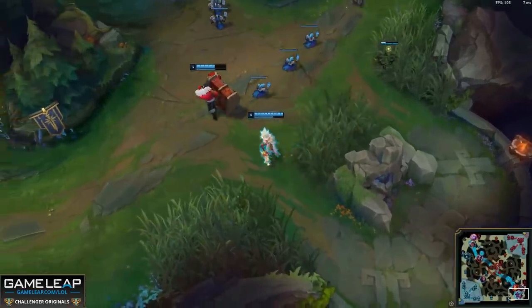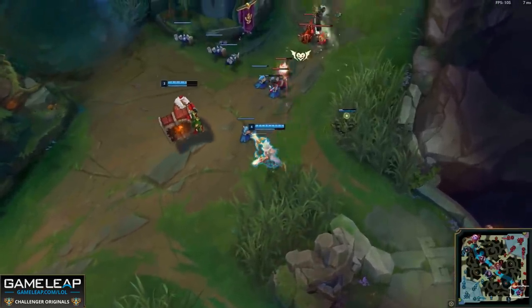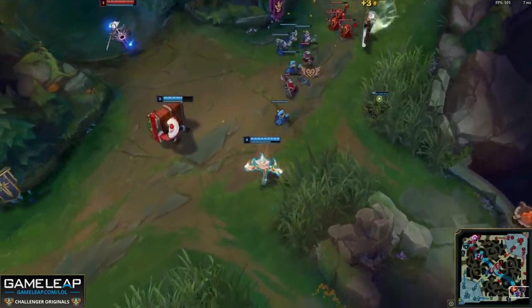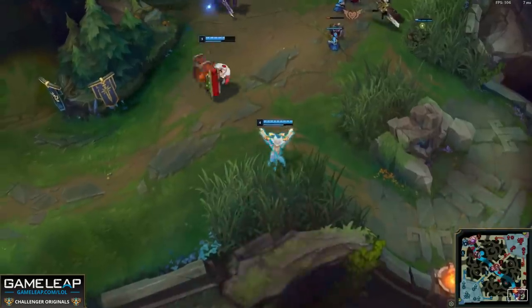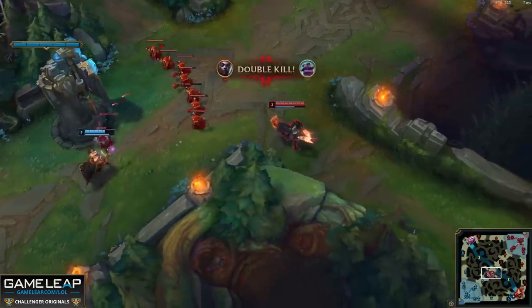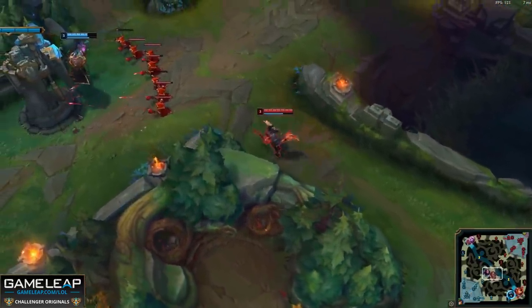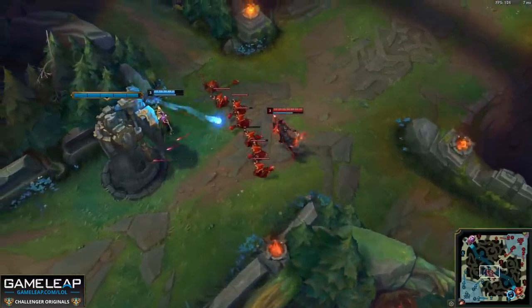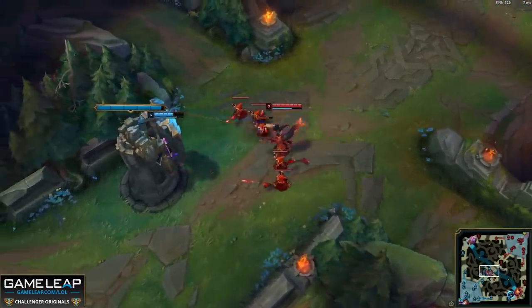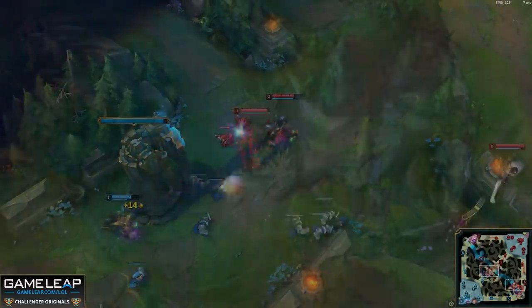Let's talk about the next telltale sign that your opponent has just warded somewhere. If they suddenly disappear from the lane when there's a minion wave meeting in the middle, well, they've gotta be leaving to do something. Once you see them come back into lane, you should have a pretty solid idea of where they warded based on how long they were gone. A good example is in the mid lane — the wave meets in the middle and suddenly your opponent backs up, goes around the wall, and then a second later pops back out again. They probably warded over the wall in that river bush.